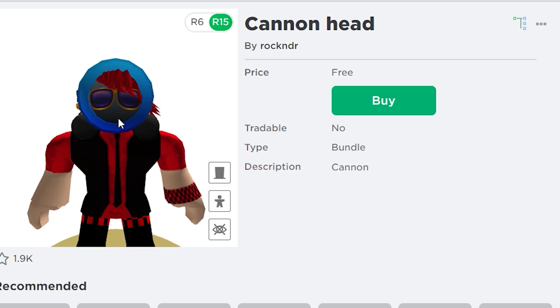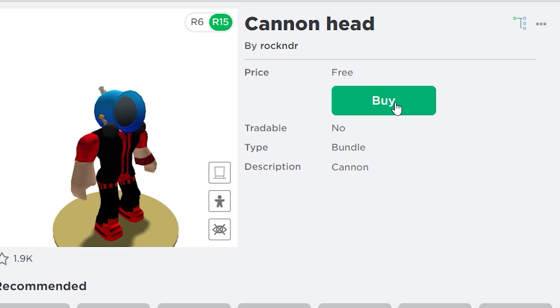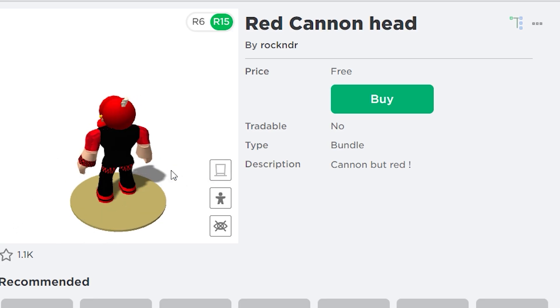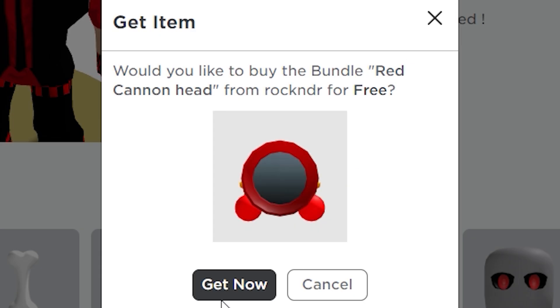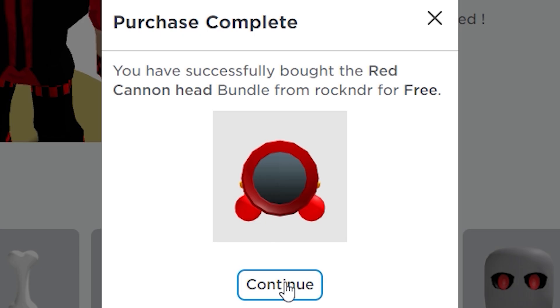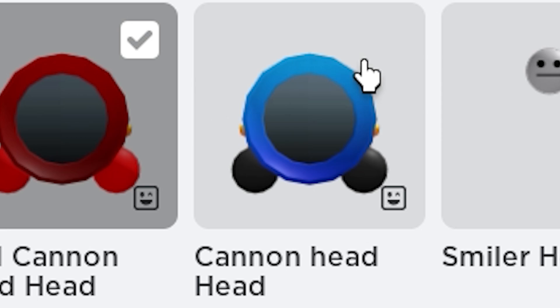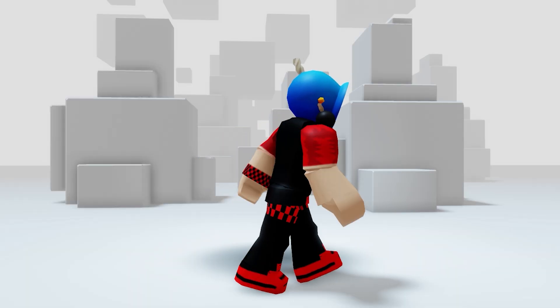Here is another free item — the cannon head. I will leave a link in the description below. There is also a red colored version of this cannon head, just in case you don't like blue — you can use this one instead. You'll find it in head and body and ghost style, and it looks pretty cute. Make sure you guys grab these items while they're still free — links in the description below.